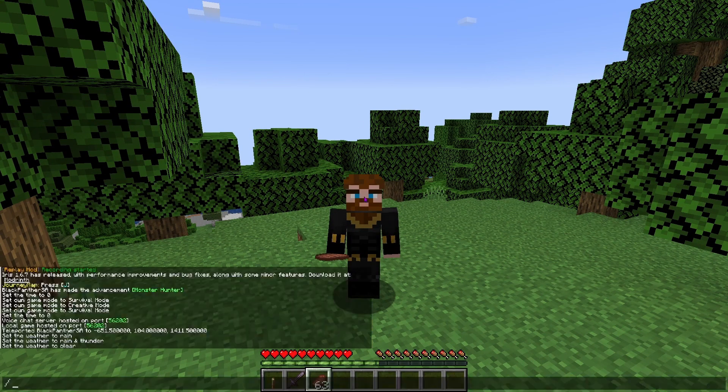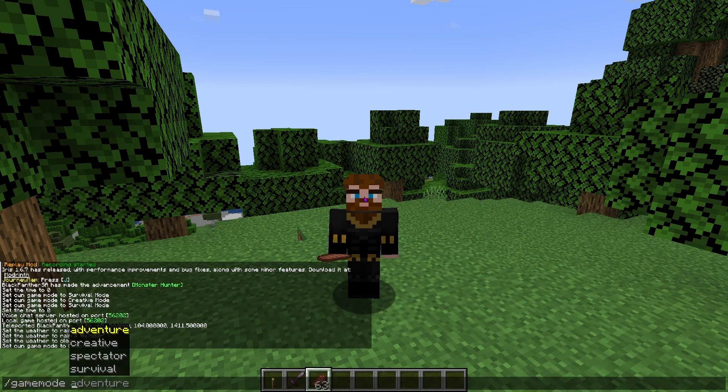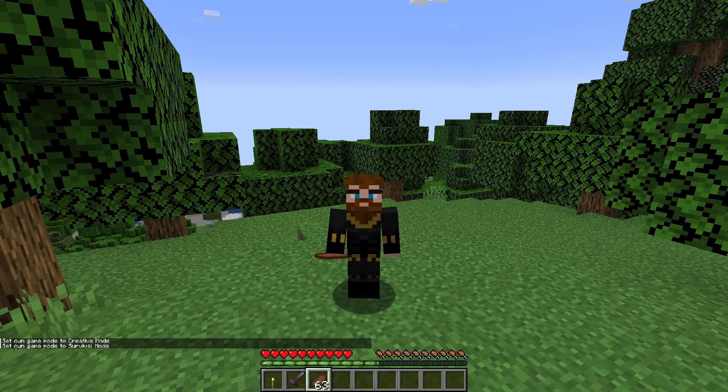The next command is 'gamemode', which lets you switch between creative mode, spectator mode, and survival mode — the mode most people play in. There's also adventure mode, but that's for a future video. Currently I'm in survival, as you can see from my hearts and hunger bar at the bottom of the screen. To go into creative, you can just select it or start typing it out, and you'll be set to that mode. Switching back is just as easy.